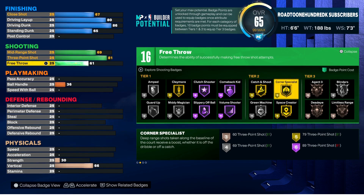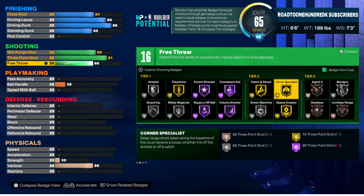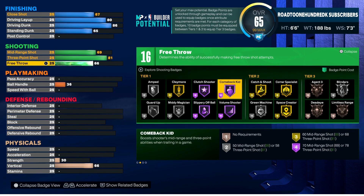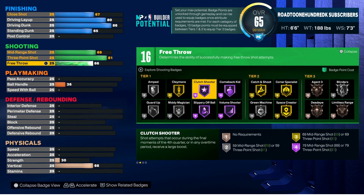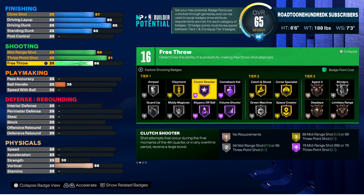For the mid-range shot we're going to leave that at a 69, and the free throw is 66. As you can see, we get 16 shooting badges. Personally, I still use Corner Specialist no matter what — you can say it works, you can say it doesn't, it doesn't matter to me. I also use Catch and Shoot, Claymore, Amped, and Slippery. Everything after that is up to you guys.